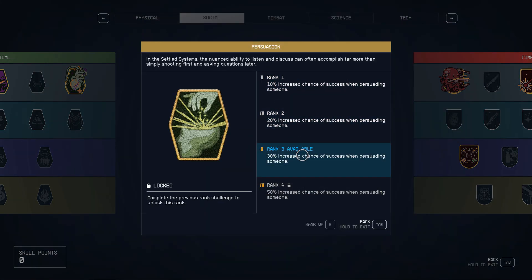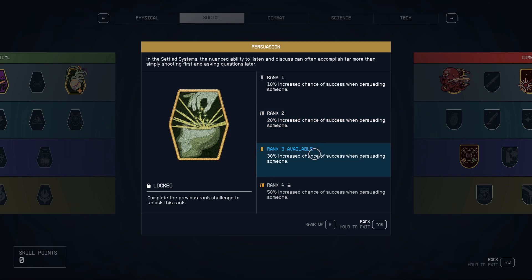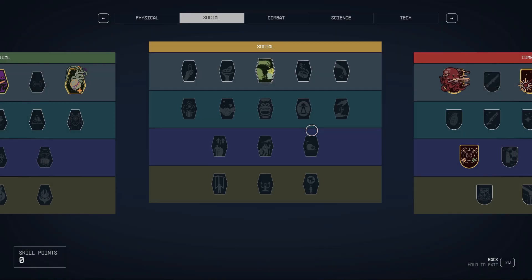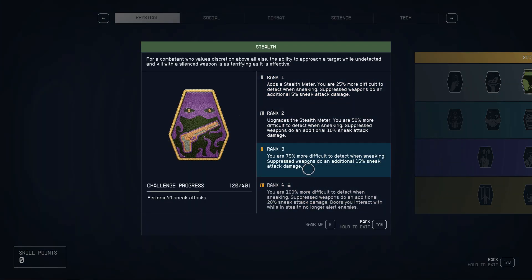Persuasion takes a little bit to do, but I'm ready to spend a point there. And stealth — I've got a few more left to be able to get to rank 4 on stealth.